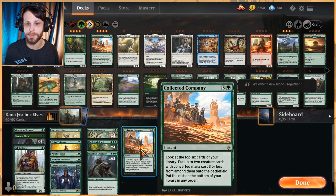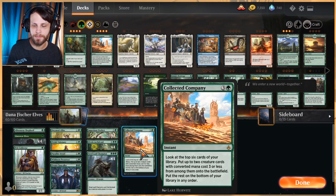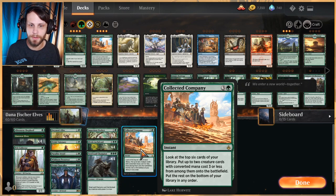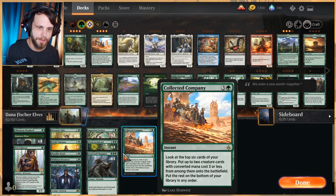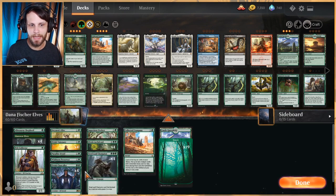This deck is really based around Collected Company, which was most recently released in Amonkhet Remastered. It's an instant for four mana — look at the top six cards of your library, put two creature cards with converted mana cost three or less onto the battlefield, and the rest on the bottom. This lends itself extraordinarily well for an elves list where everything is essentially very cheap and they all build on each other.